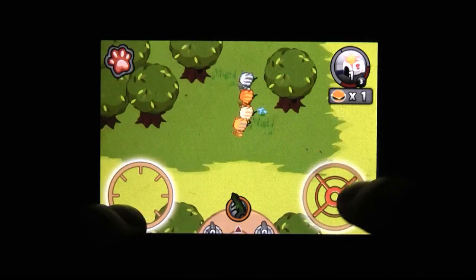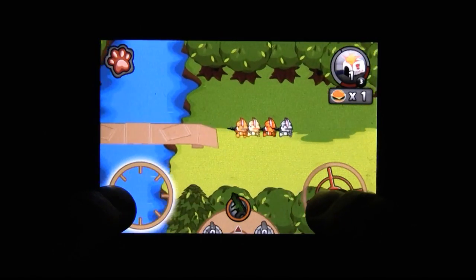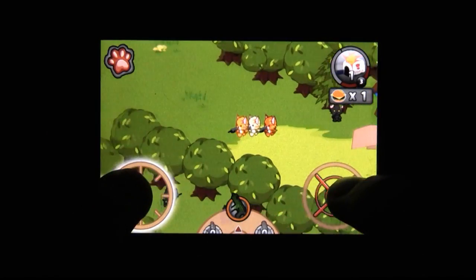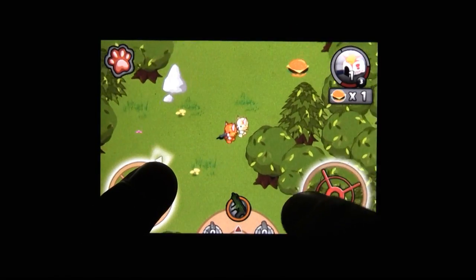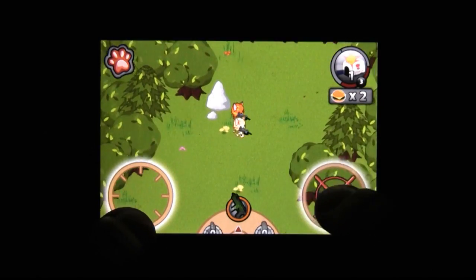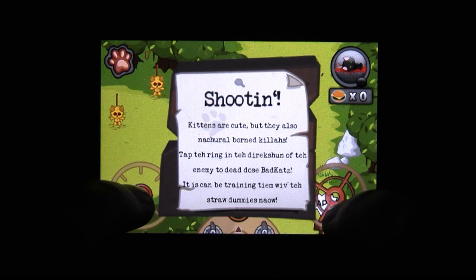Evil cats that are holding their president captive. As you move your group of kittens, you'll notice picket signs in the ground that you can tap. These signs give you tips that are usually obvious things about the game, but some might be tips that actually help you along the way.